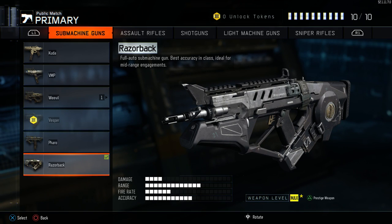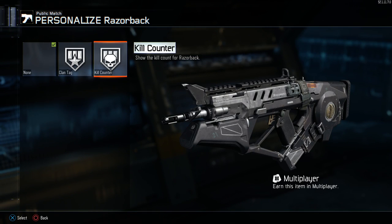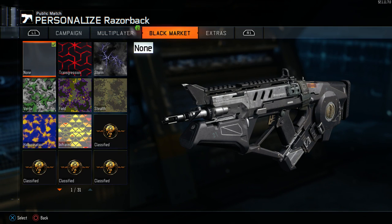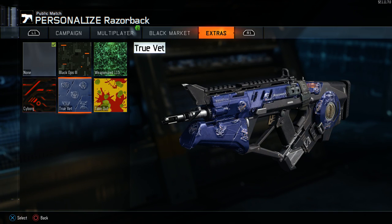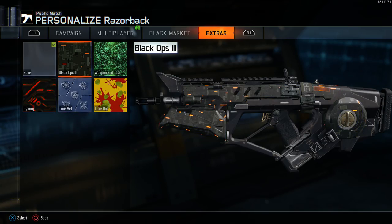If you weren't aware, to achieve the clan tag or kill counter you have to prestige your weapon. The first prestige gives you the clan tag and the second prestige gives you the kill counter. You can only have one on your weapon at a time, as they sit in the exact same spot. When you pick your camos, you'll be able to see the outline of where it will be placed, so you can gauge which camos will go with it and make it stand out a bit more.